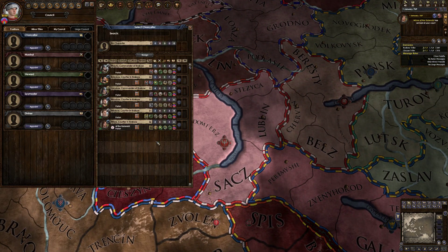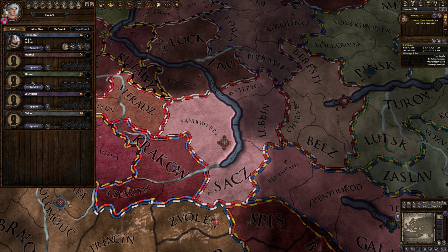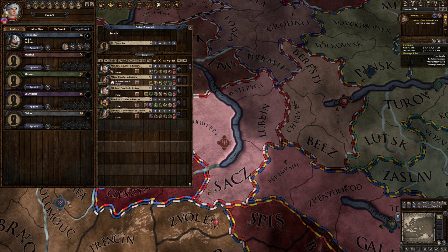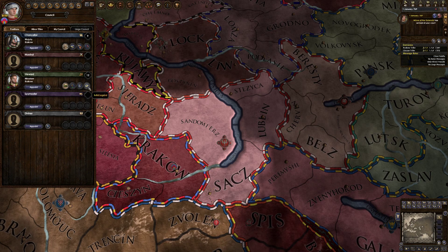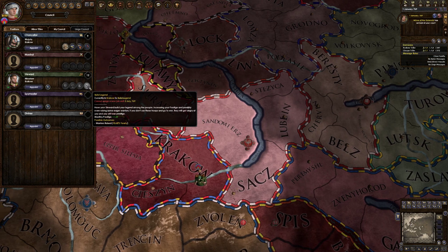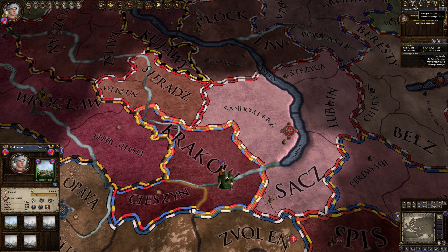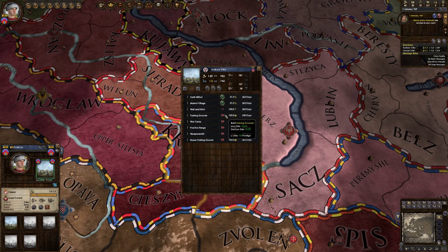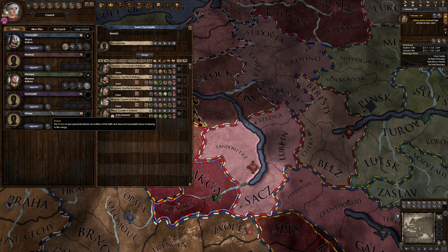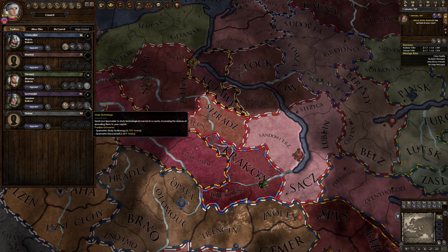We're going to have a look at our council. Chancellor - someone to improve our reputation. Miroslav has got 12 stewardship - I'd rather have him be my steward. He can start building a legend, which will increase my prestige and has a small chance to raise some warriors who will fight for us. Prestige is basically a currency of sorts - the higher your prestige the better. For example, as a tribe I'll be able to improve the tribal holding by spending prestige. Spymaster - this is going to be important - that will increase our intrigue and state intrigue, which will be useful for killing people.